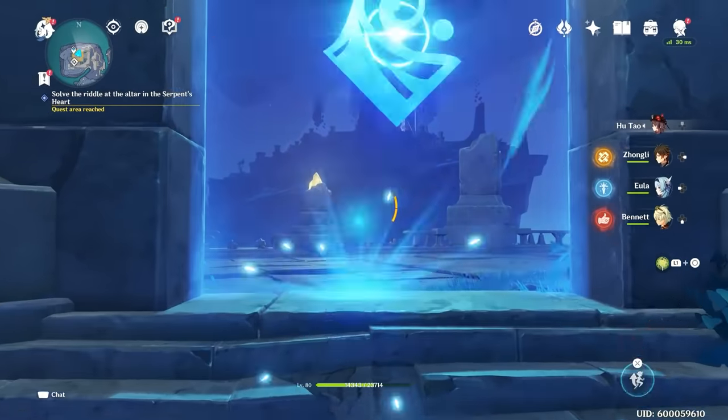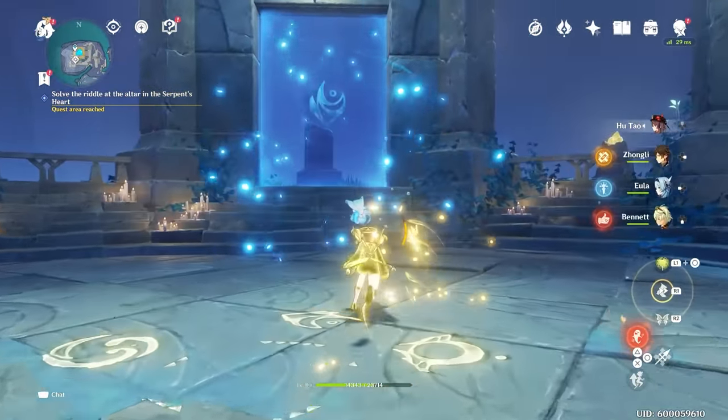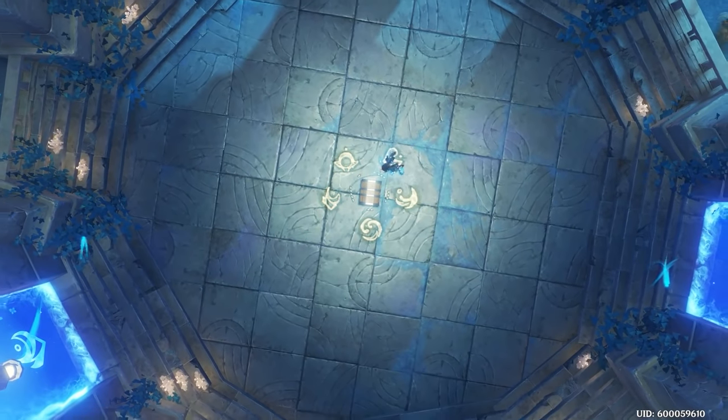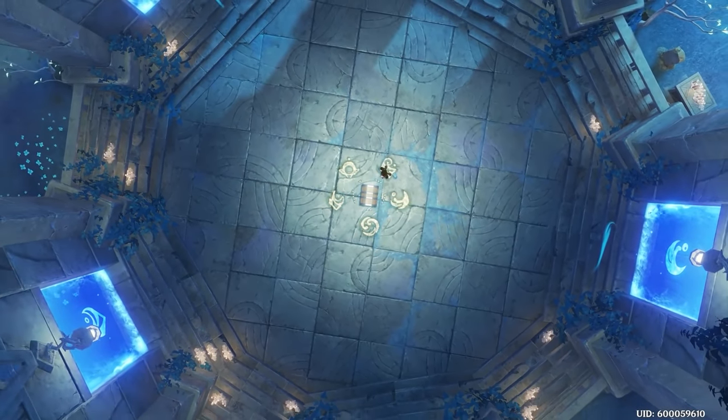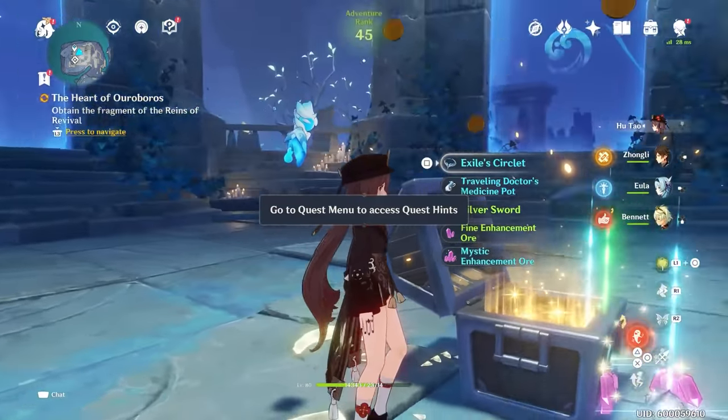Number three, we got this wave. Number four was that wing. And then last, you got this one. You'll know you got it right because there will be a cutscene. And then there will be a chest — open the chest to complete this part of the quest, the Heart of Rural Burrows.